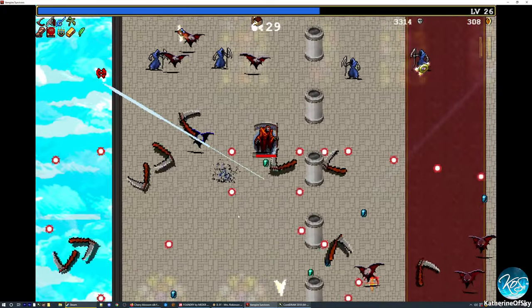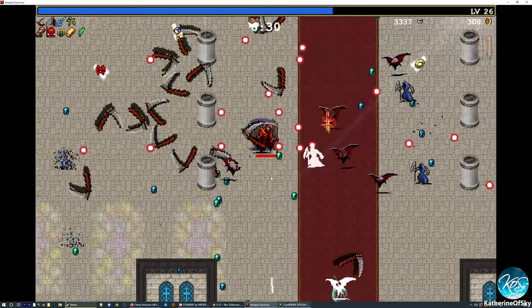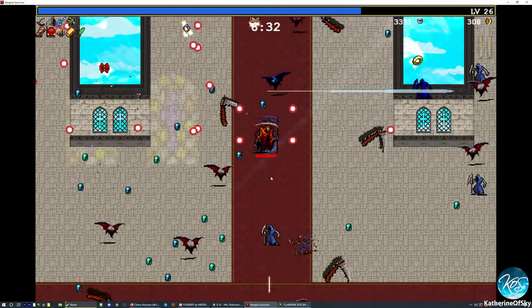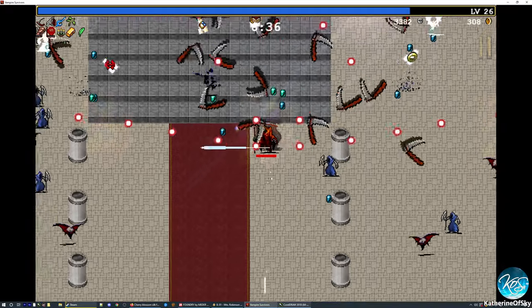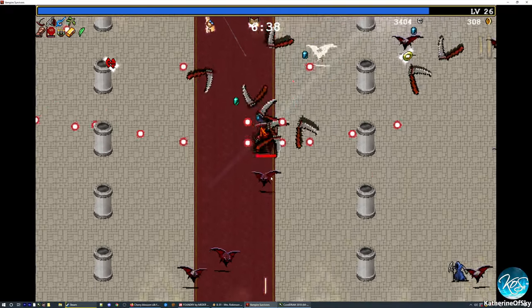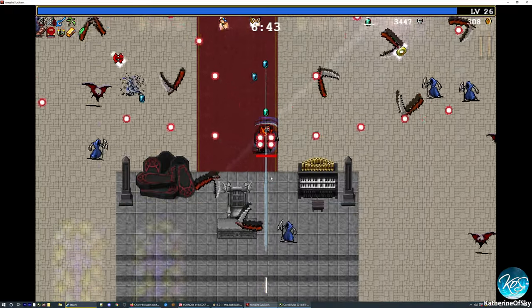Getting close to the duplicator, I think. Oh no, I left a box down there — let's go get it real quick. I hate when I leave boxes around. But this character is very fast, so we can easily get it and come back without worrying about wasting too much time.